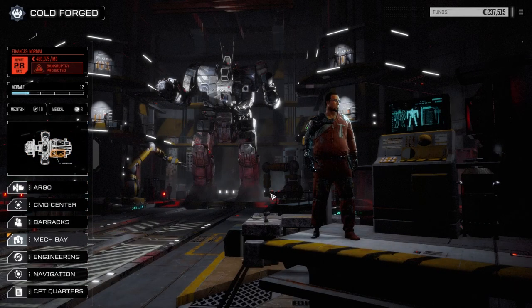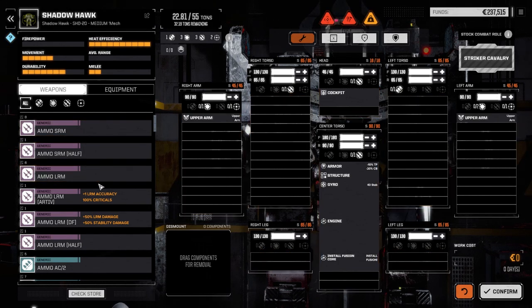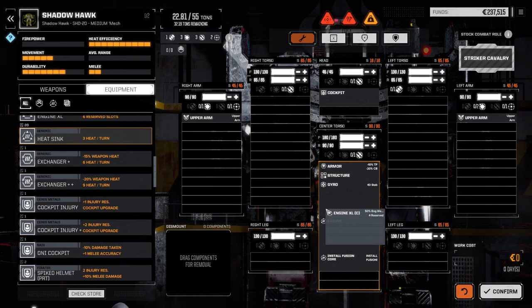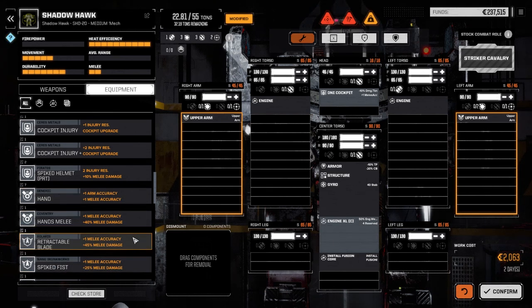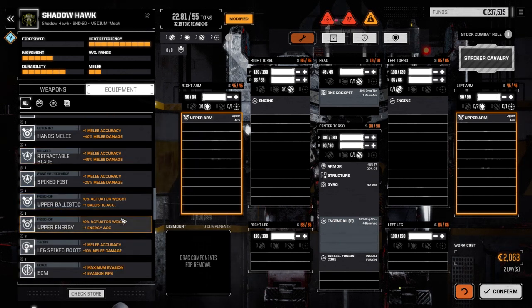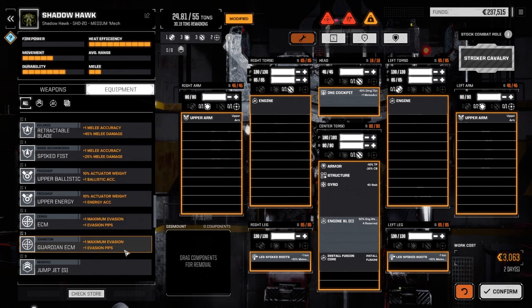Let's refit the Shadow Hawk — we're making it a melee mech. Armor's maxed out. We need a big engine — the Clan XL for sure. Probably a DNI Cockpit. Melee Hands, Retractable Blade — that's kind of cool. Spiked Leg Boots in here. We'll definitely need ECM — put the Guardian in the CT for now. The engine is 19.5 tons — let's go with the bigger one since we're mostly doing melee equipment on this guy.